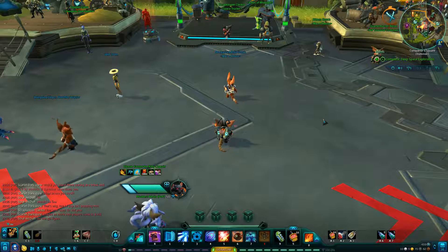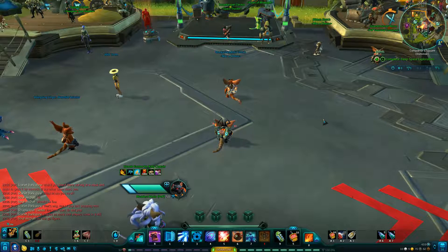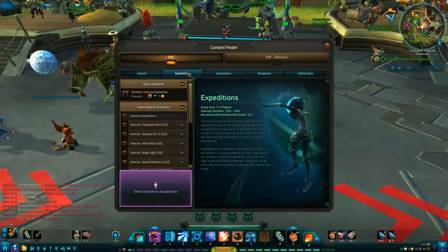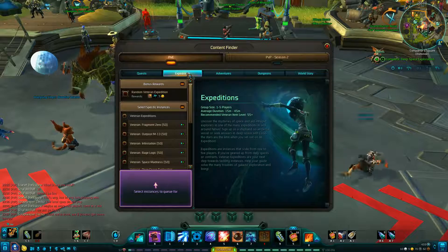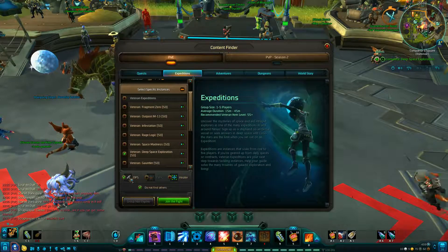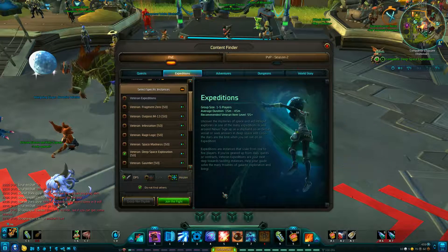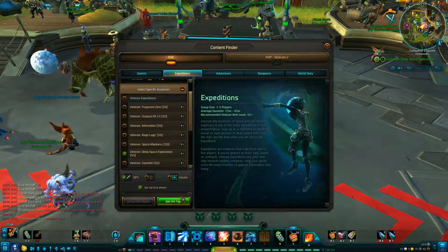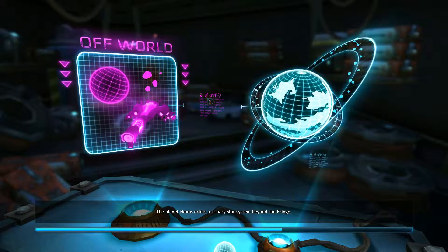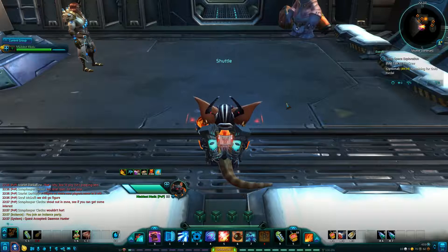Hi guys, Max here. I'm going to bring you the Veteran Expedition version of Deep Space Exploration. Press N to bring up your content finder, go to Expeditions, and select Veteran Expedition: Deep Space Exploration. Check your role as DPS. It scales from one to five players and you should get an insta-queue.